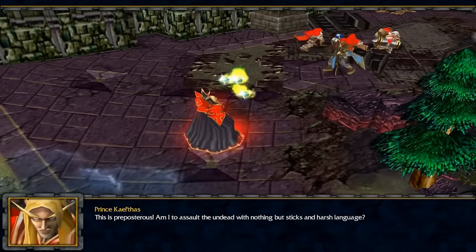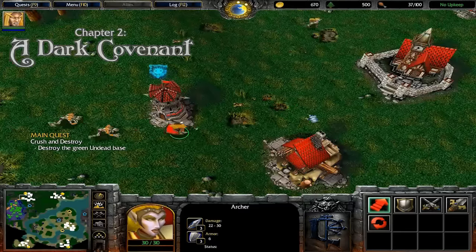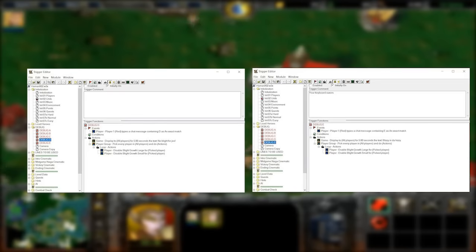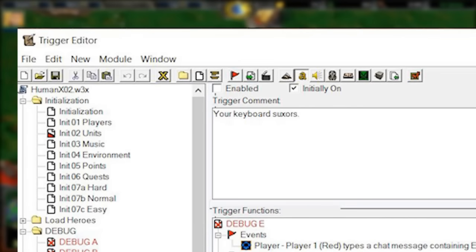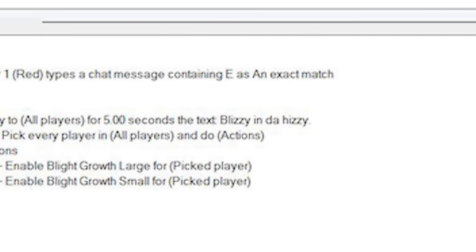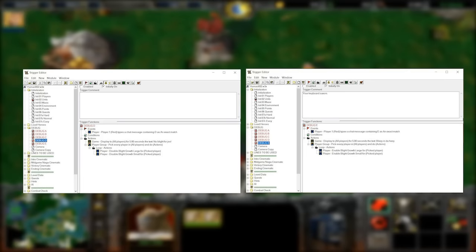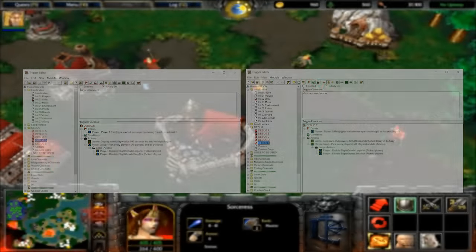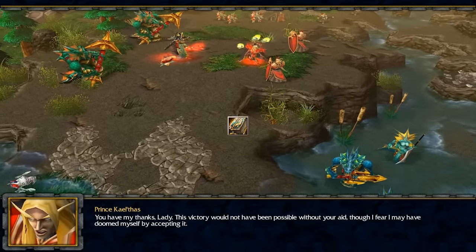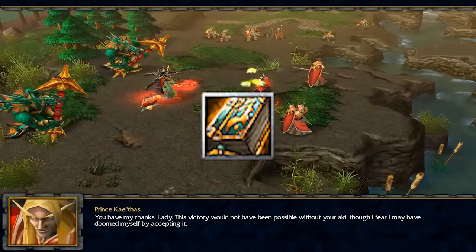On just about every map, there are debug triggers that the devs set up to be able to check cutscenes and checkpoints easily. This map had a few particularly funny ones. These two seem to have been used to check how the undead used blight on their respective bases or something. Kind of fun to see the devs having fun during the mapmaking process. I often make similarly silly comments on my own triggers for my own amusement. I also found the Book of Beards in this level's files again, so maybe it's not a certainty that it was supposed to be found later in that undead level after all.